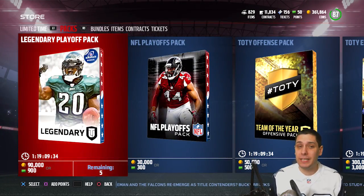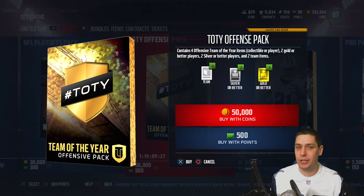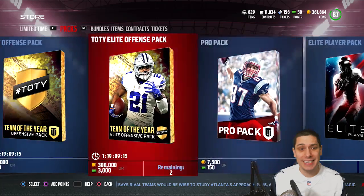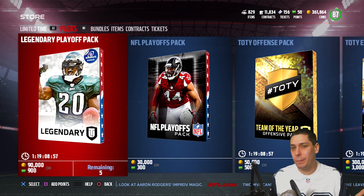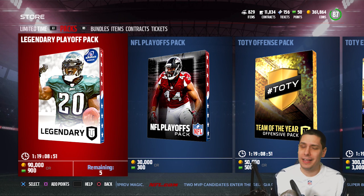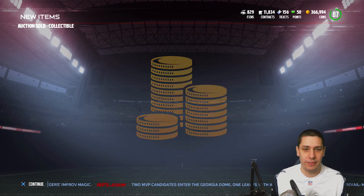There's also the Standard Pro pack and the Standard NFL Playoff Player pack. What we're going to do today is open up three Legendary Playoff packs, then open a handful of Standard Pro packs to see if we can get lucky pulling one of those Legends. I'm getting down there in coins right now, but I have quite a few things I haven't opened yet, so my coins are actually a little higher than what it shows.